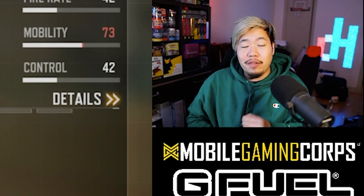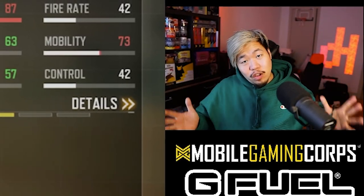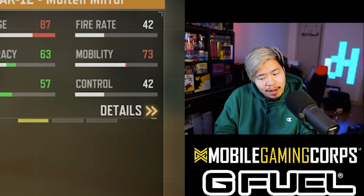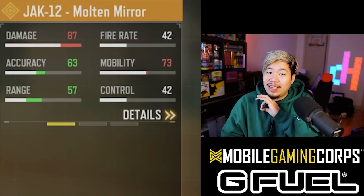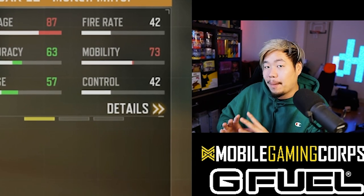This is going to be the first time I use the Jack-12 since the release of this gun. I was out of town so I did not have the chance to use it, but I wanted to use the ADS build. I've seen people use the slug round — my chat was like, use the slug round, it's absolutely fantastic. So in the first gameplay you will see I used the slug round. However, in the second gameplay we decided to use the 20-round mag to give you guys a bigger magazine with an ADS spread build.